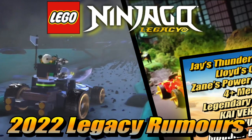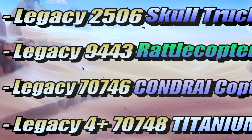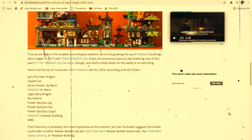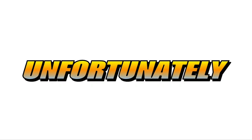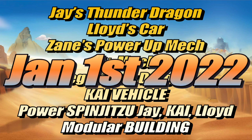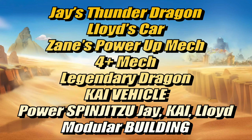Hello everybody, Neil here from the 4 Corners. Welcome to a very exciting video because today we have our first reliable Ninjago 2022 set list. We had a legacy set list we looked at earlier that turned out to be fake, but this one seems to have a lot more credentials, meaning we can trust it a lot more. Unfortunately, this is for legacy, meaning these are the legacy sets releasing on January 1st, 2022, and these are rumors so not all of them have to be made.